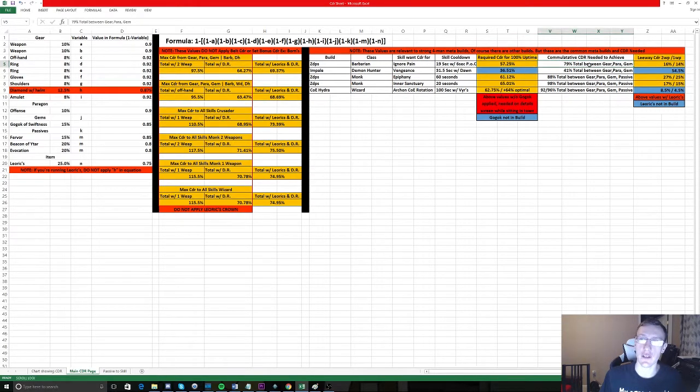The cumulative CDR you need between your gear, paragon, and diamond gem (not Gogok) to hit that breakpoint is 79%. The leeway you have across all gear pieces is 16 with two weapons, or 14 with one weapon — meaning there are two item slots where you don't need to roll cooldown reduction and still maintain 100% uptime on Ignore Pain. For monks, note that if you hit the Inner Sanctuary cooldown breakpoint, you naturally hit the Epiphany breakpoint as well.